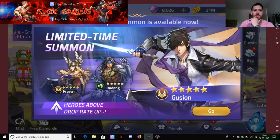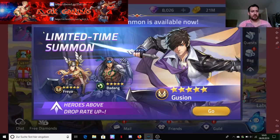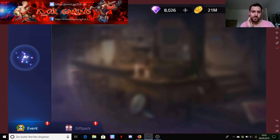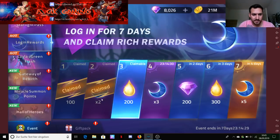The limited time summon is available now - you can see Freya, Badang, and Gashen, and those heroes have a boosted drop rate. A ten-pull costs 4,000 gems and you get moons as well. Let's go to events - the login rewards give you two, three, and five, so ten total, meaning we get one free spin to try to get Gashen or another hero.